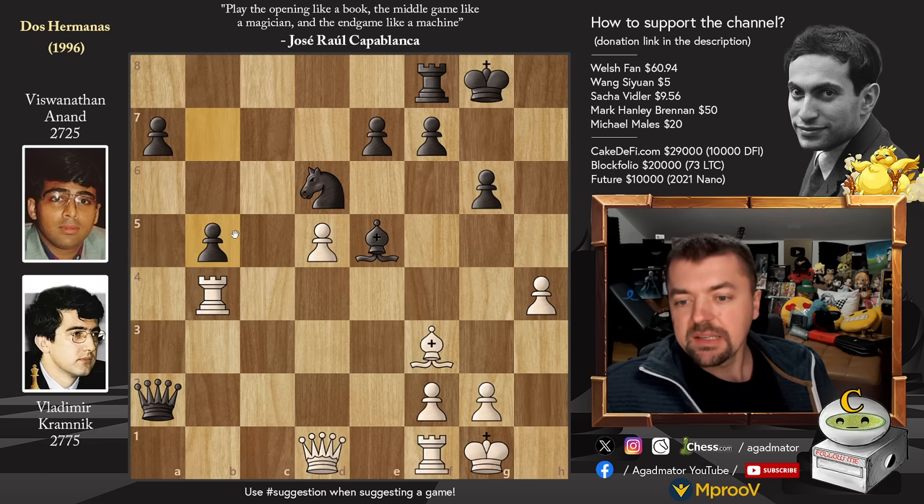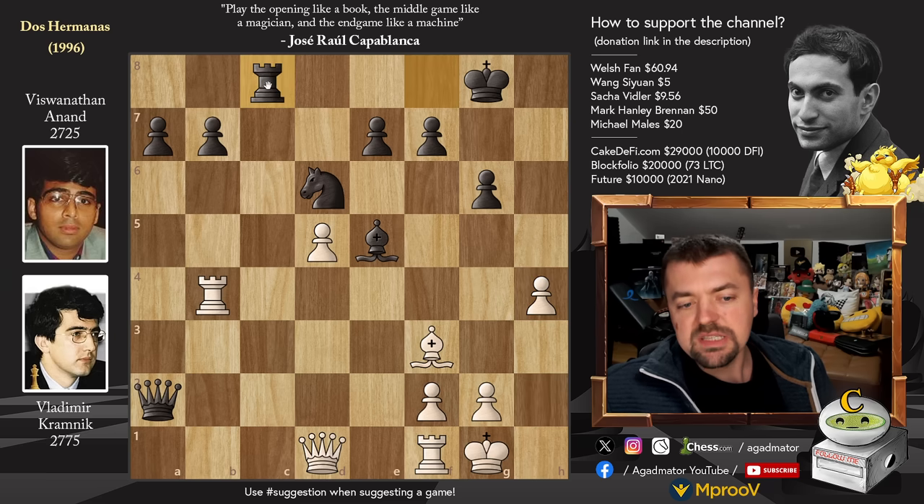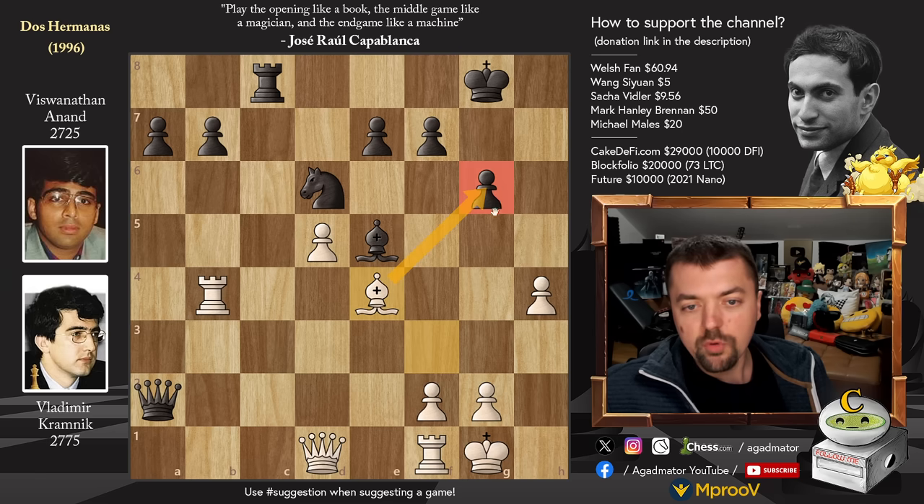B5 is very interesting. Now if Pawn to H5, Pawn to G5 and you continue pushing on the Queenside — also something to consider for Anand. But he went Rook to C8, wanting to get his Rook into the attack. And now Bishop to E4, putting more pressure on Black's Kingside. Now Queen to E5 — you could also eliminate the Bishop here, but that's just much better for Kramnik as after Bishop to D6 happens, then Pawn to H5 and White just breaks through.